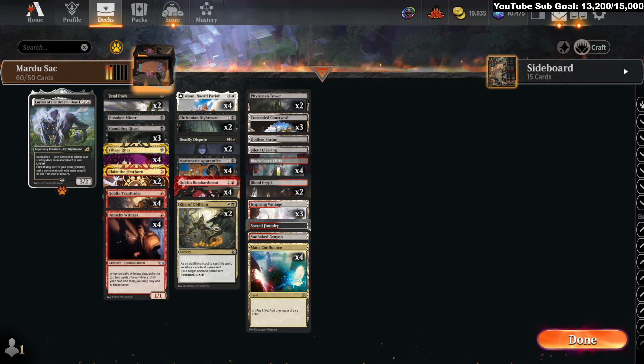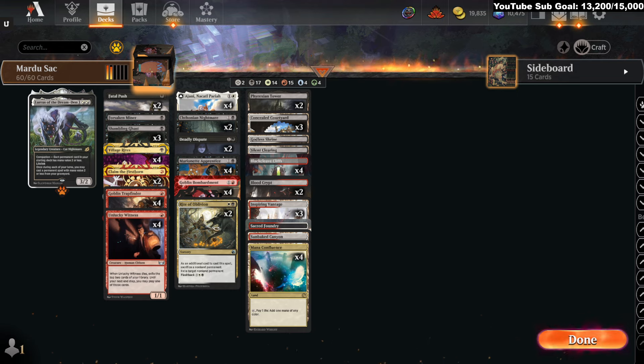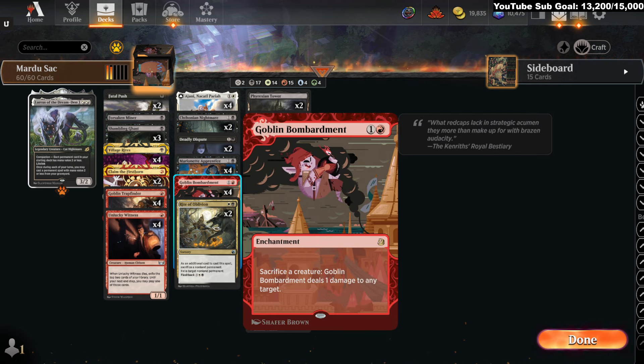There is basically no energy here — so that's a big thing — but technically there's energy with the Nightmare, but we don't have the usual energy package included. The core of the deck is using a lot of sacrifice effects. The only change I made was going down from four Deadly Disputes to four Village Rites in their place.